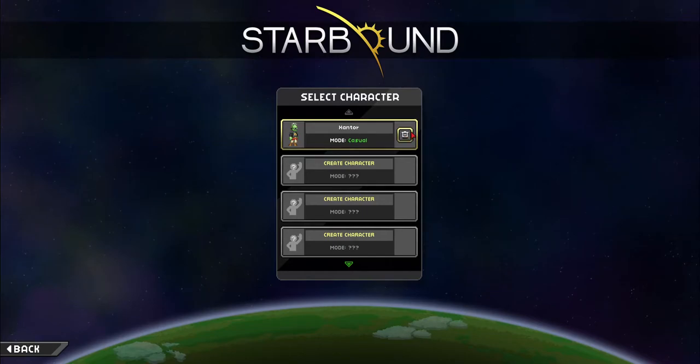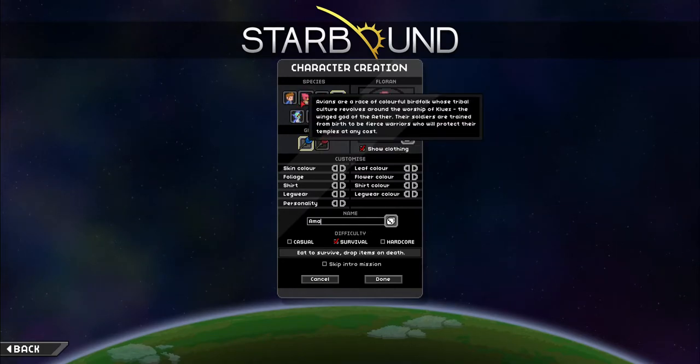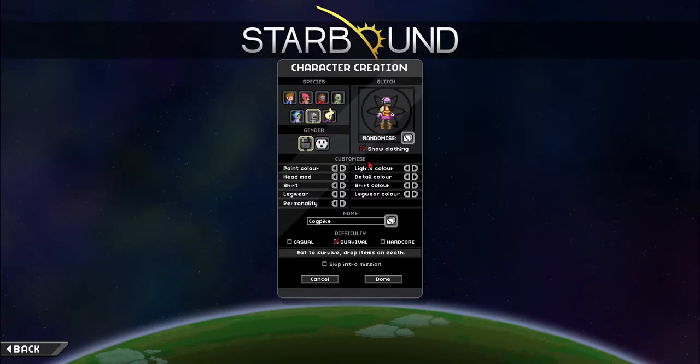I have probably only 40 minutes into this game total, and that was back when it first came out. So this is going to be new for me as much as it is for you. Here's the character I did for a test model — we'll go ahead and delete him and create a whole new character. We have a guy character, a red robin type character, aliens, monkeys, robots. I'm a big fan of the robot.